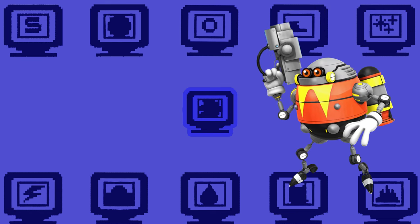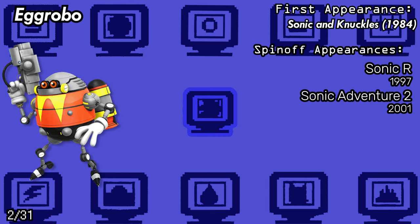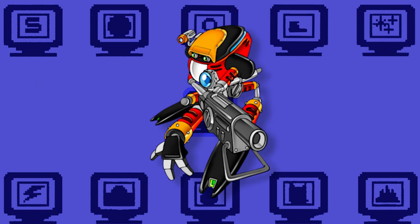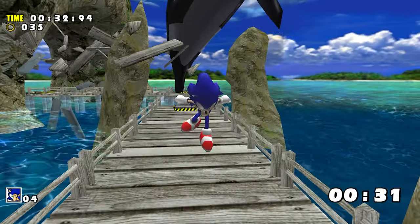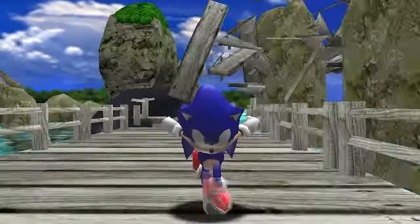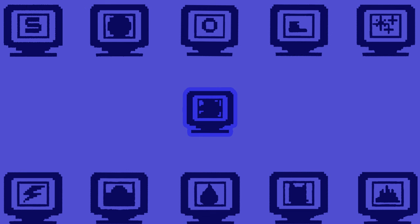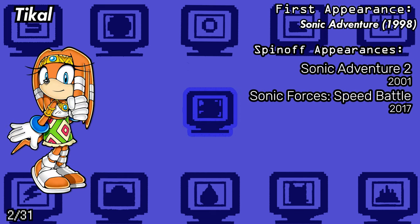After Fang, we have Egg Robo, a personal favorite Sonic baddie of mine. He appears as an unlockable racer in both Sonic R and Sonic Adventure 2's Battle Kart Racing Mode. From Sonic Adventure 1, we have E-102 Gamma, one of the many amazing characters on this list. He appears playable in both Sonic Shuffle and Sonic Speed Battle, with another character from SA1 being playable in the same game being T'Kal, though her first playable appearance was in Sonic Adventure 2's Treasure Hunting Battle Mode.